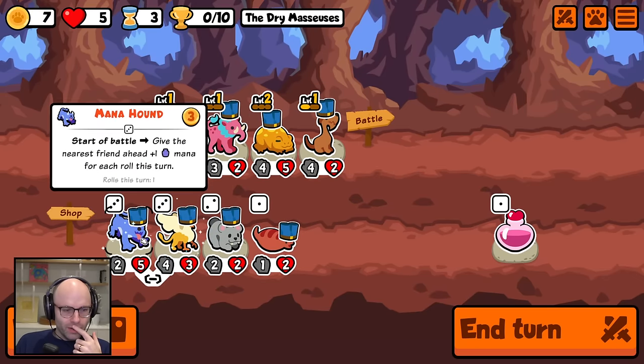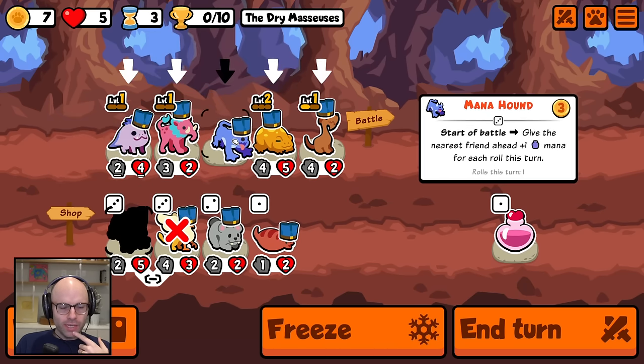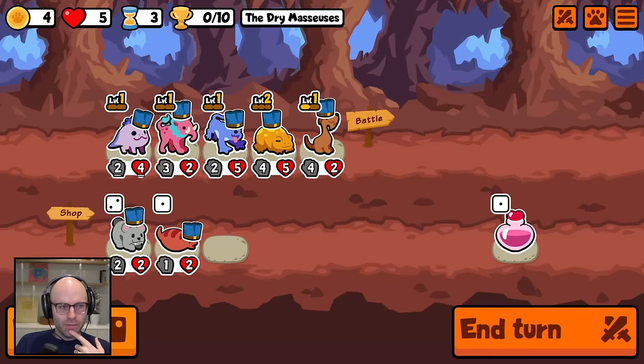On level-up, you will give me a witch toy. Start of battle, give the nearest friend one for each role this turn. We're going to go a little crazy — I think a mana build kind of makes sense for us here.